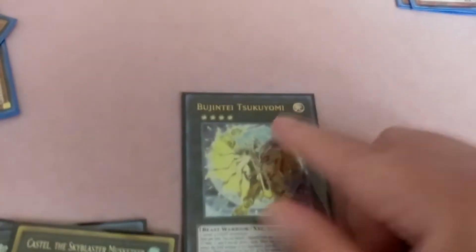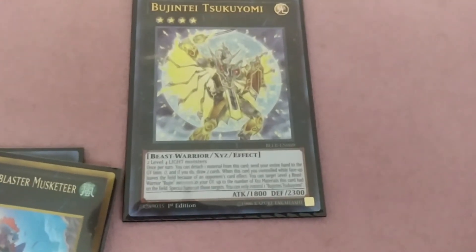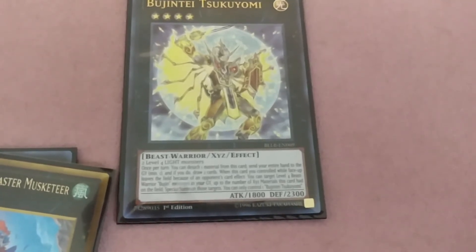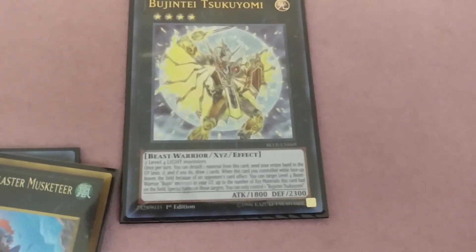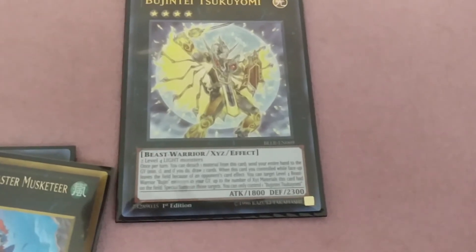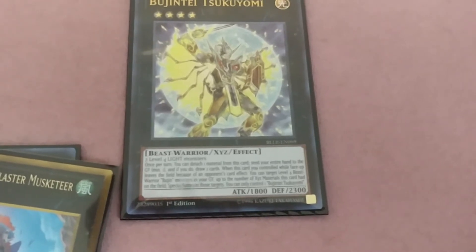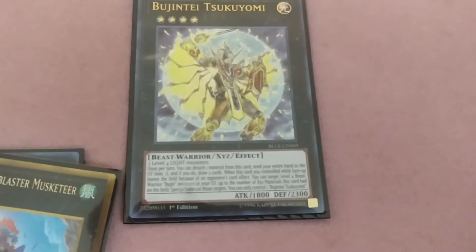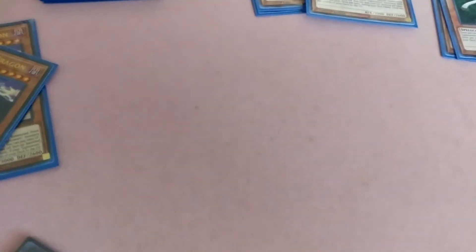There's Bujin — you need two Light monsters. Once per turn you can detach one material from this card and send your entire hand to the graveyard, minimum one card — if you only have one card and you do this, draw two cards. When a monster you control while face-up leaves the field because of an opponent's card effect, you can also use that effect. So basically if you want to send away cards, just send your entire hand.